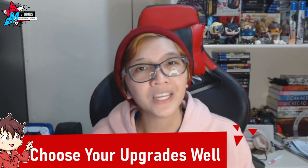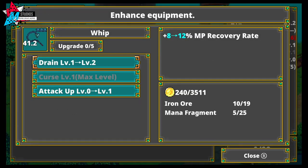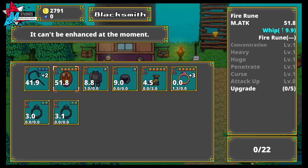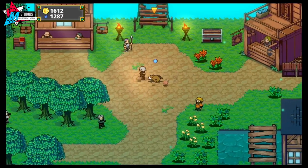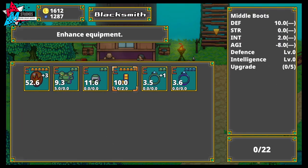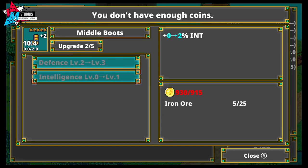Upgrading your gear in Labyrinth Legend is quite easy to do and is pretty much required if you want to progress as quickly and as efficiently as possible. There is a limit of 5 upgrades per equipment piece, so it is advisable to pick the upgrades you need by putting into consideration not just the materials required, but your play style as well. Rare items have better upgrade selections — from wider attack range, increased experience gain, lesser MP use, and shot penetration, just to name a few — and it is best to read through the description of what these benefits are before you commit to unlocking them.